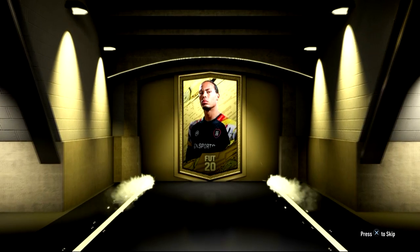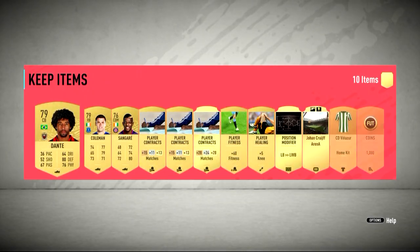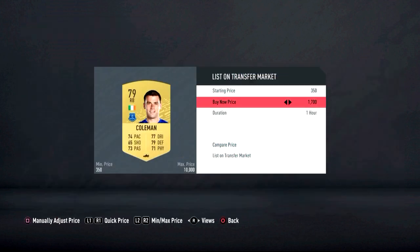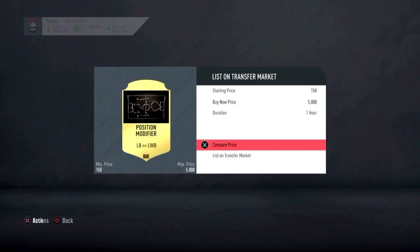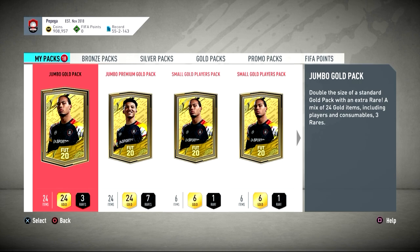We'll quick sell those and move on to the next pack - a premium gold pack which isn't bad at all. We get Dante, which is a little rubbish. We'll check the values - Dante we'll go 1k and see if he sells. A lot of people save all these players to do other league SBCs, but I'm just trying to do this purely for trading value - whether it's worth doing this or not.